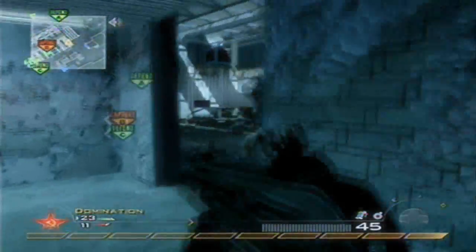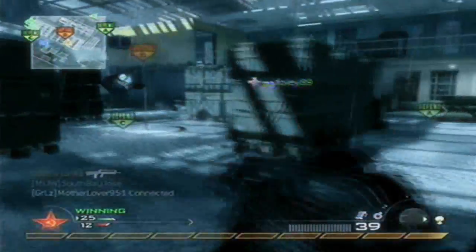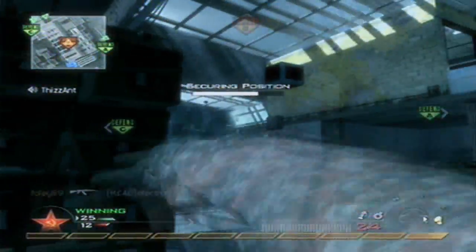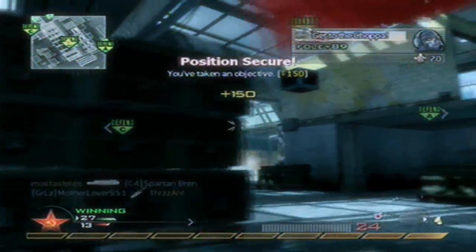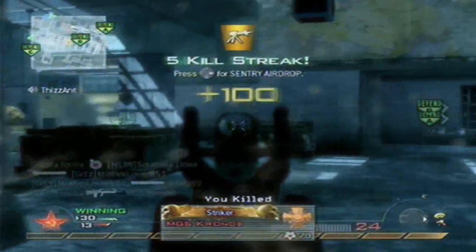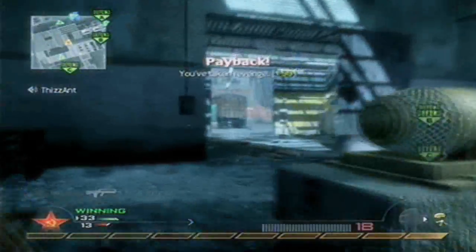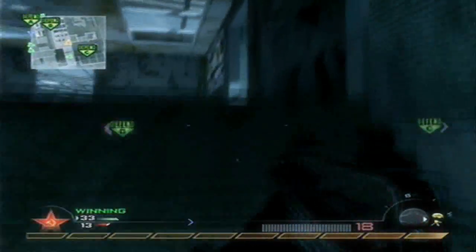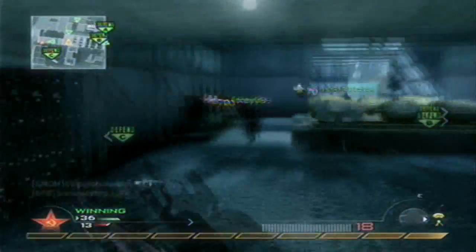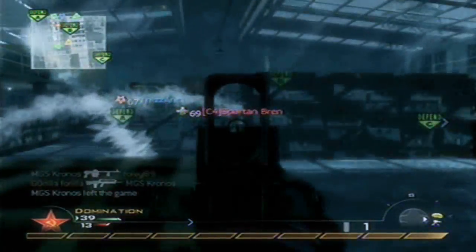It's good. I think I just had a little bit of lag right there. What I'd like to change is the Sleight of Hand — just because I've been gravitating toward Marathon in objective games a lot more. I can see Sleight of Hand in TDM, but in objective games Marathon is really starting to be a perk I appreciate more, basically because I can get to my objective faster.